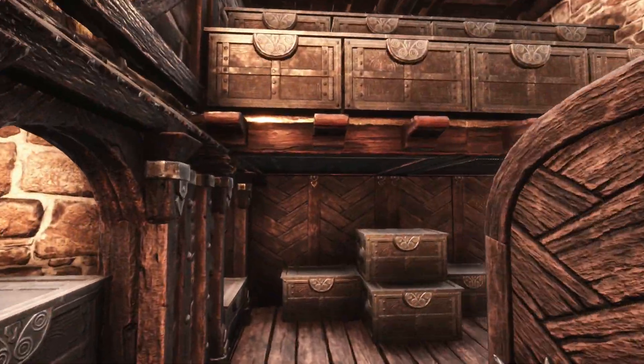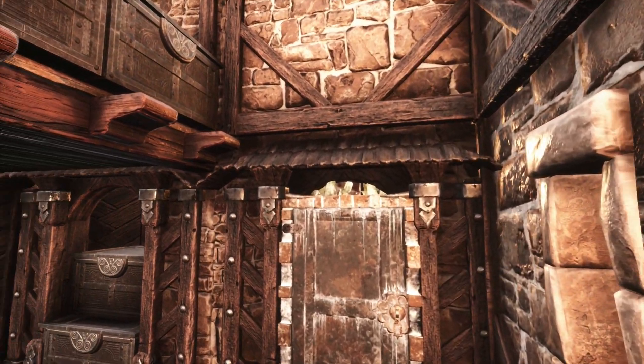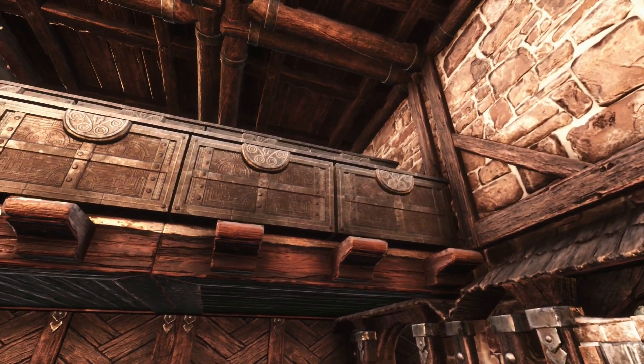Next up, the storage shed is a fairly lightweight way to include quite a bit of storage. There are 18 chests here along with a preserving box.